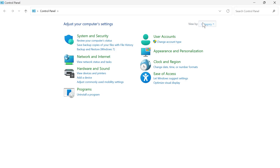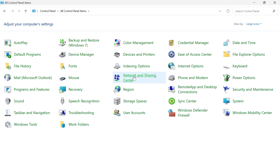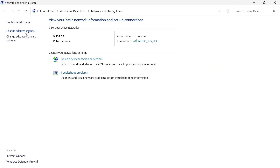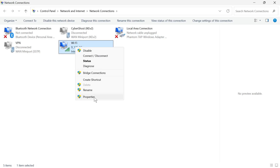In the top right-hand side, change view by to large icons, then select Network and Sharing Center. Click on Change Adapter Settings on the left-hand side, and then right-click on your Wi-Fi connection and click on Properties.